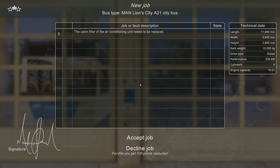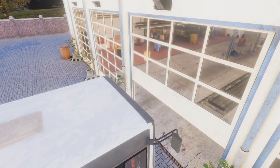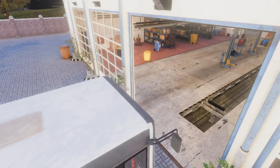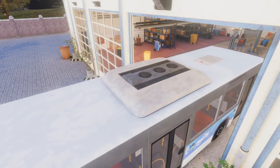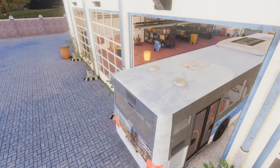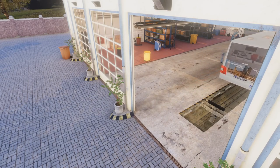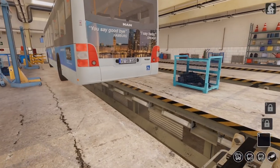The cabin air filter conditioning unit needs to be replaced - the cabin filter, of all things. I feel like this is gonna be a lot like Plane Mechanic Sim, where you accept the mission, keep going, and keep learning new things until they start throwing whole jobs at you at once. I think that's what we're going to be doing here. They want us to change the cabin air filter - should be pretty easy.